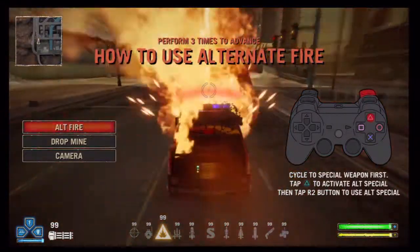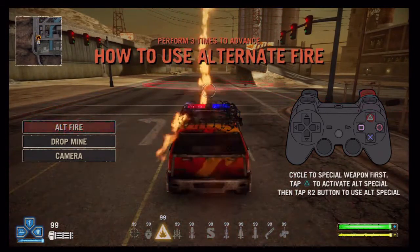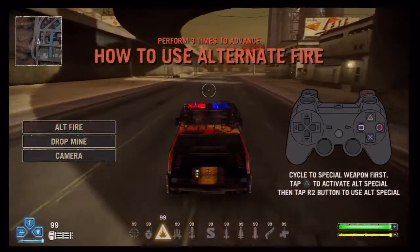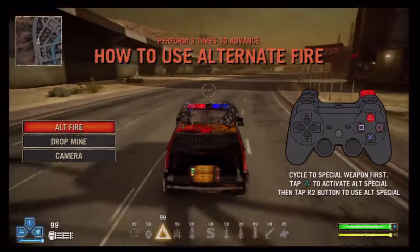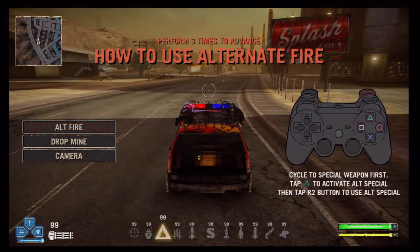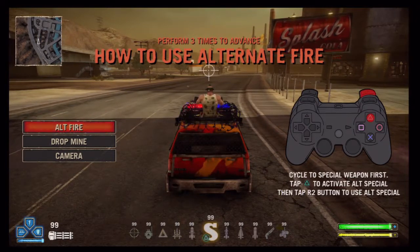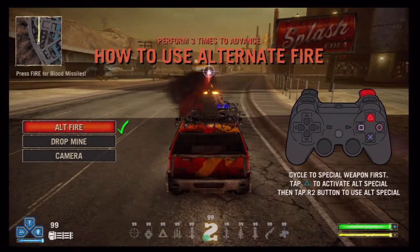What's going on? What is going on? I'm doing it. R2 and triangle. Cycle to special weapon first. Tap triangle to activate alternate special. Then tap R2 to use alternate special weapon. Okay, here I am. Cycle to special weapon first, tap triangle to activate alternate special, then tap R2 to use alternate special weapon.